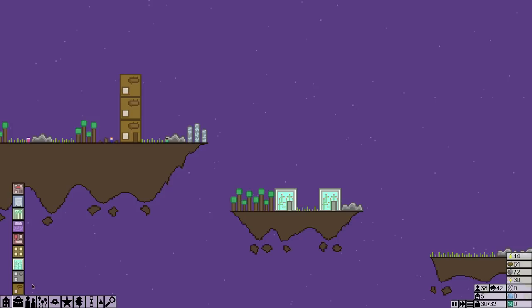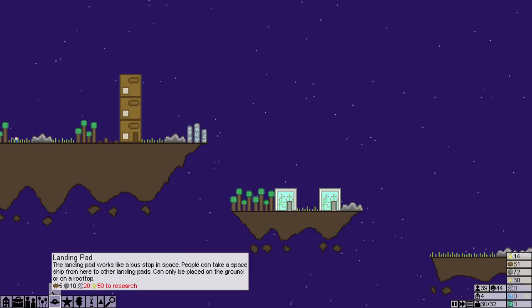Perfect food land. What's it take to build this transporter? We have to have two of them though — 20 machine parts, 50 research. That's a lot.